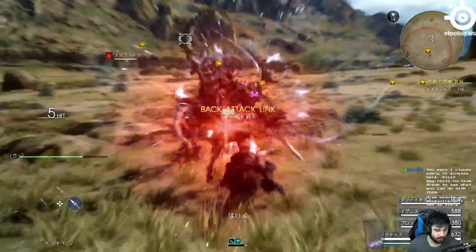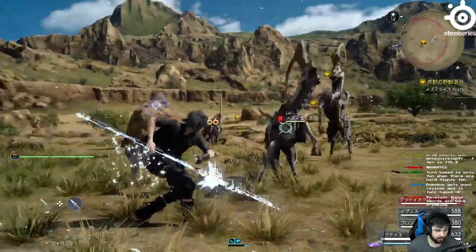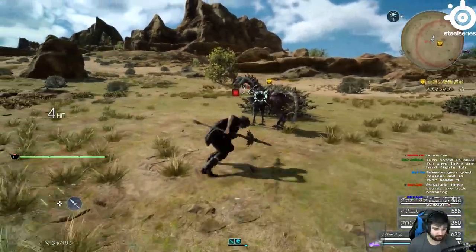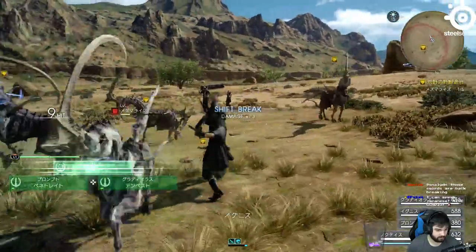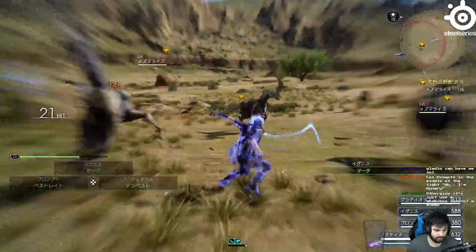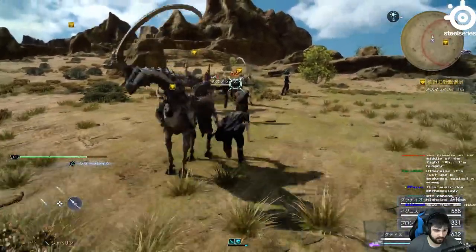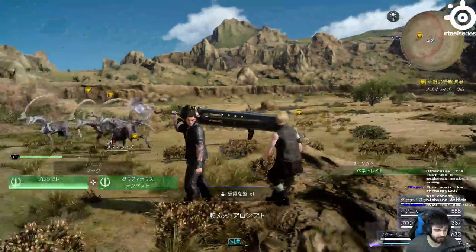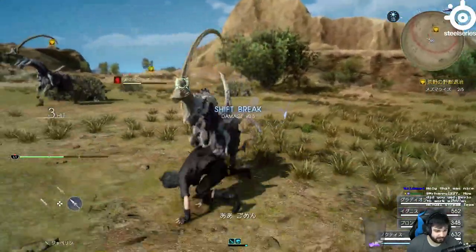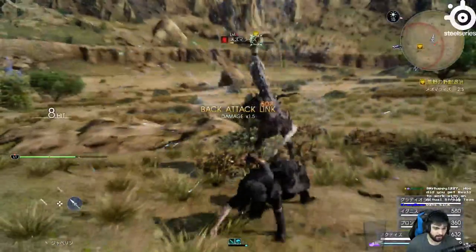These things are really... oh, the backlink attack crushed him. Okay Ignis — thanks for throwing my weapon back to me, at least he's nice about it. Show him, Ignis — watch this. Let's see what Prompto pulls out here. Did I just hop off of his bullet? Got to execute that back attack. Alright, we got him.